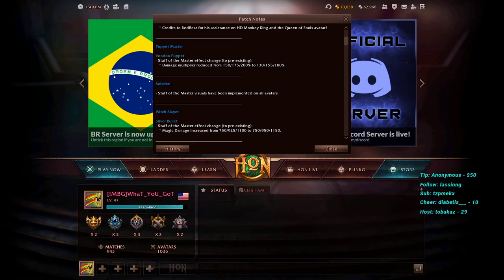For Puppet Master, Voodoo Puppet — the Staff of the Master ultimate effect — has been changed to the pre-existing version. The damage multiplier has been reduced from 150/175/200 to 130/155/180, so each level got a 20-point damage multiplier reduction. This means less burst on the ultimate, and we'll revisit this change later when covering the Puppet Master hero balance section.